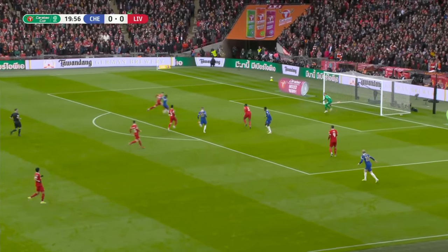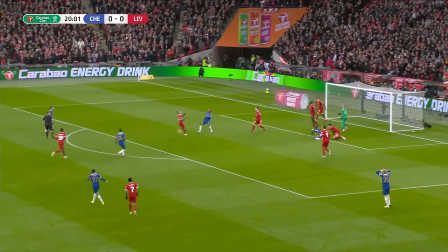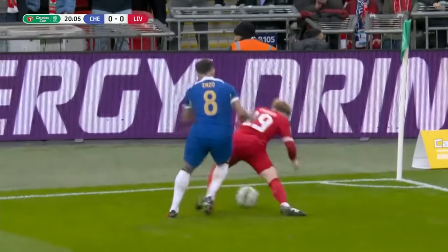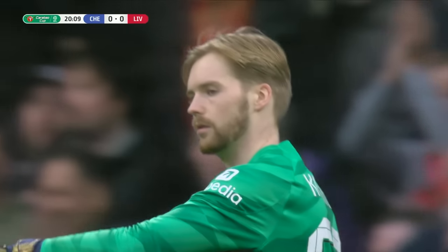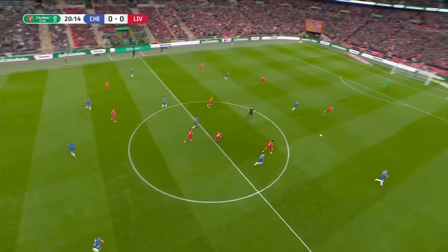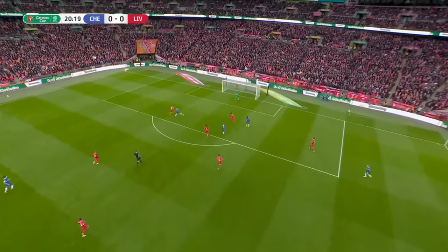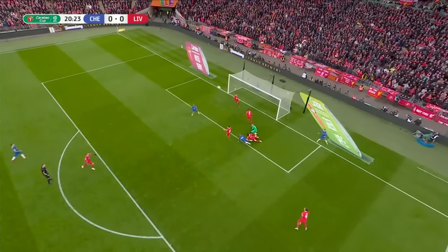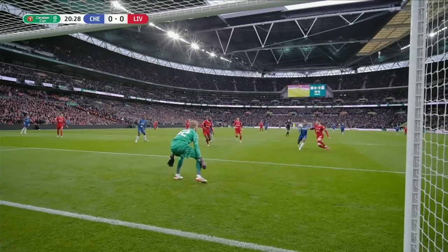It's going to come for Stirling and Parma. Somehow it was kept out by Caoimhin Kelleher — the best moment that Chelsea have managed to create so far. What a save, brilliant from Kelleher. Parma involved, then the ball switched out wide. Gallagher makes the run, they've got a three versus two. Stirling's first touch wasn't a good one, but when it falls to the next player coming in, he's got to score here. Very good save from Kelleher.